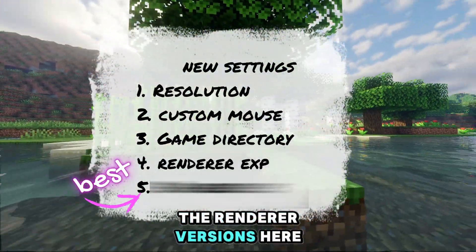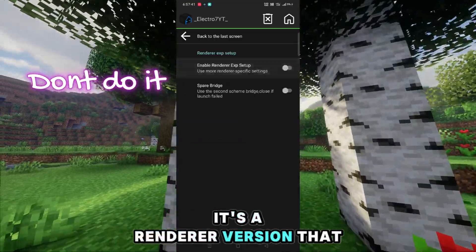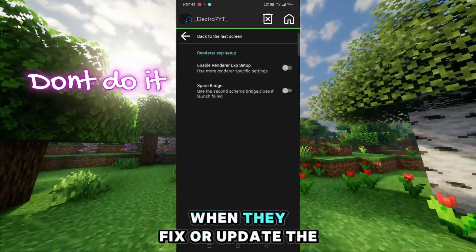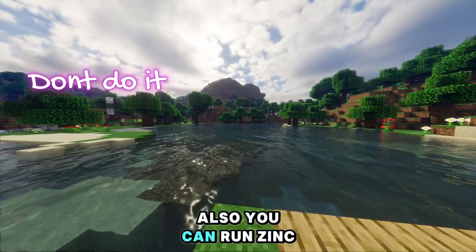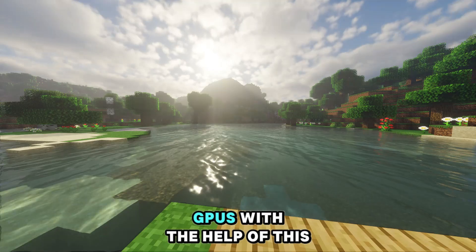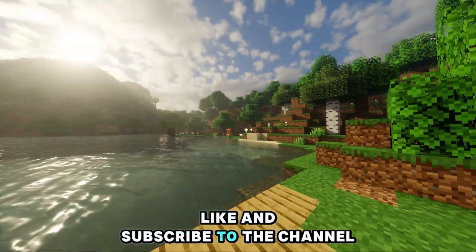Number 4: You can change the renderer versions here. Not like Zinc — this is the Virgil Renderer, a renderer version that the developer changes when they fix or update Pojav Launcher. By the way, don't turn it on. Also, you can run Zinc on Mali and PowerVR GPUs with the help of this. If you want to know more, comment, like and subscribe to the channel.